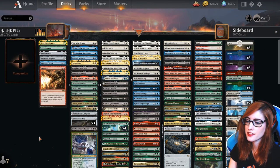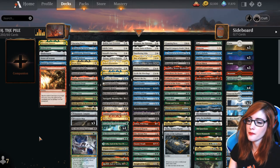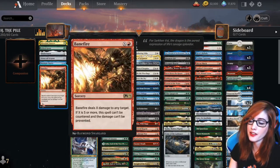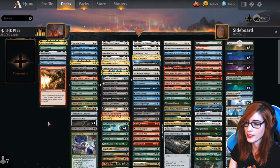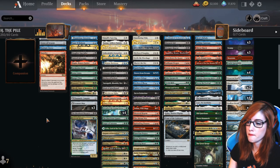This deck is a pile of good stuff — it is a good stuff, five-color deck that has just a lot of value, all of it being rares and mythics. They're all very solid cards, very good cards, and can run away with the game pretty quickly. The only cards that are duplicates are mana fixing.